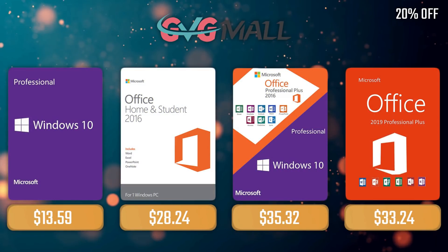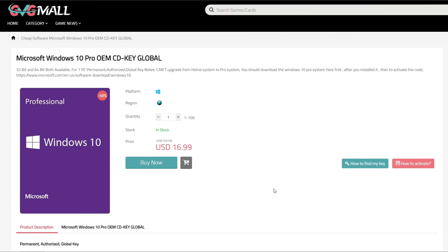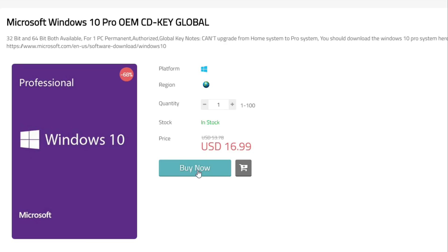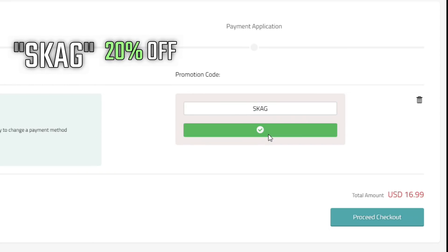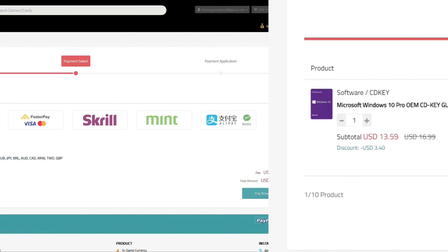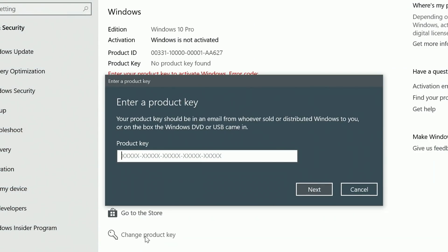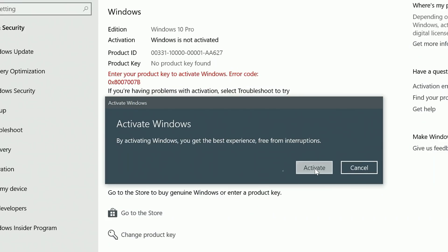So 21.1.1 — these new drivers do bring some performance gains, not much but some, and they do bring some new features. But first, today's video is sponsored by GVG Mall, offering you a Windows 10 Pro serial key for only $17. Use my code SKAG for 20% off, lowering the price to $13. After payment you'll receive the key quickly, introduce it in your Windows settings, and your system is activated.